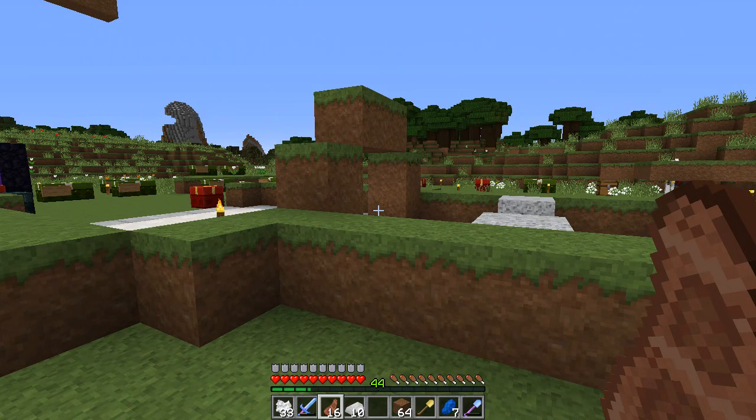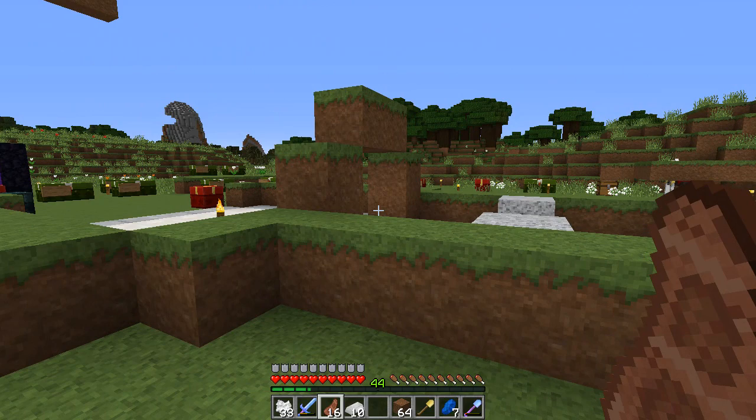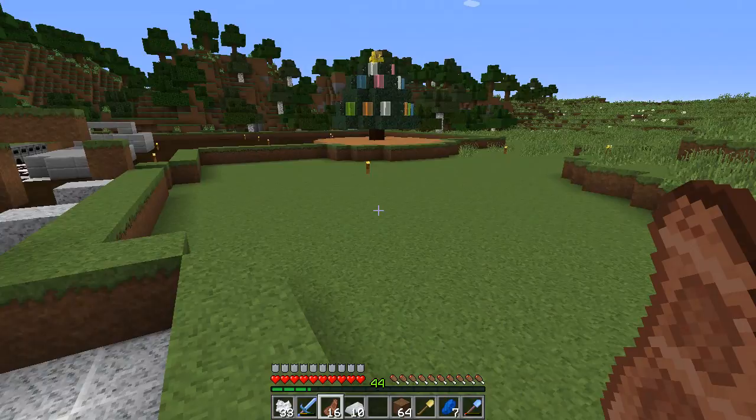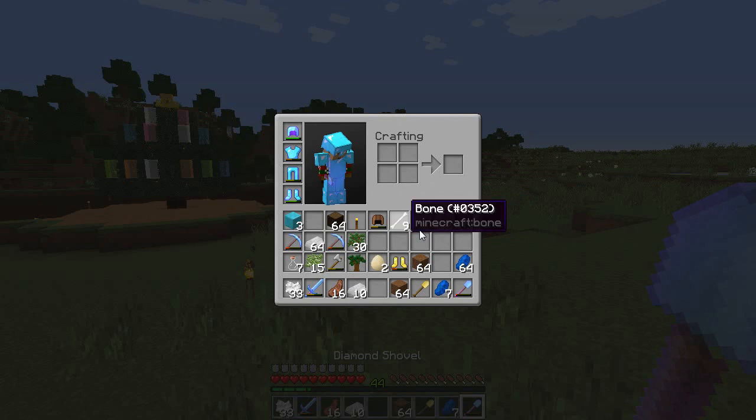We're going to be working on a melon and pumpkin farm today. The design was originally by Mumbo Jumbo, however my homeboy Veset or Vaquette — I don't really know — redesigned it to make it just a little bit more efficient. Here are all of the supplies you're going to need for it. And if you want to skip to the tutorial, I've probably included a timestamp for that, because we actually need to do a couple other things first.